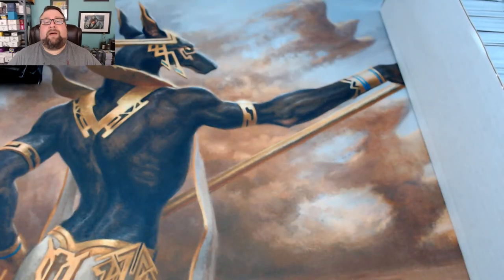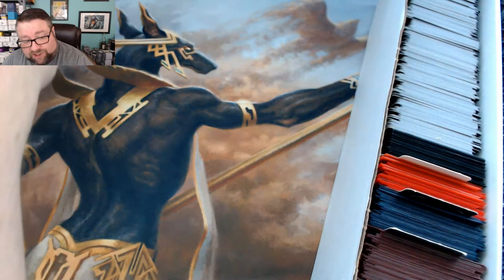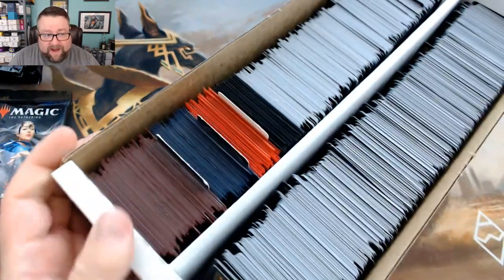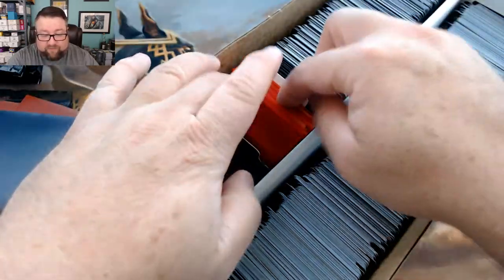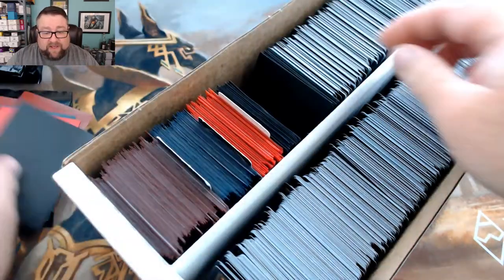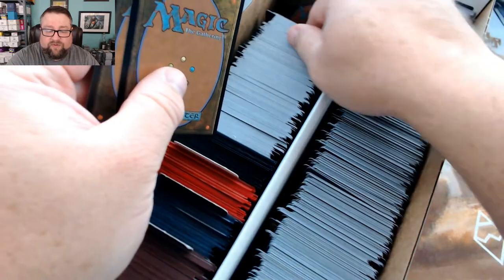All right, let's kick this right off. First up we have Eric. Eric, thank you very much for being a patron, it's greatly appreciated. He is getting two packs of standard and then a pack out of our build-the-pack box. With that comes one rare, one common worth at least a buck, a random foil, a random foil basic, and then ten cards out of this slew.